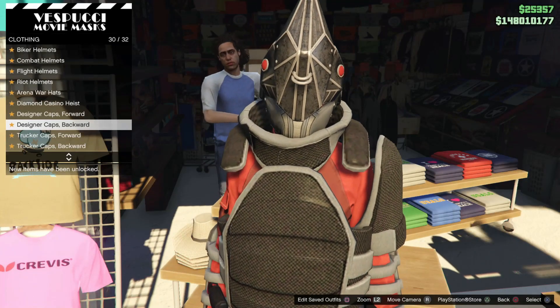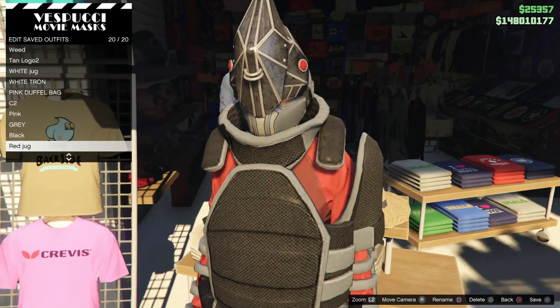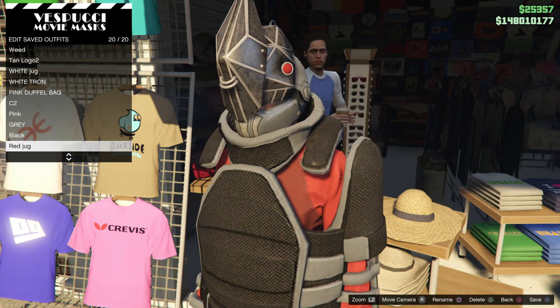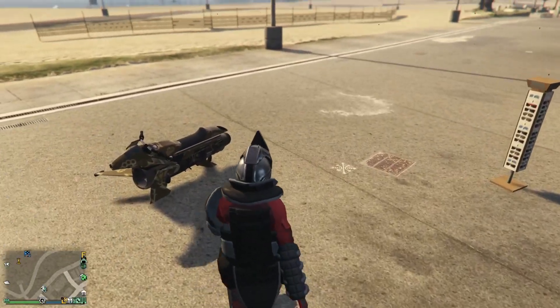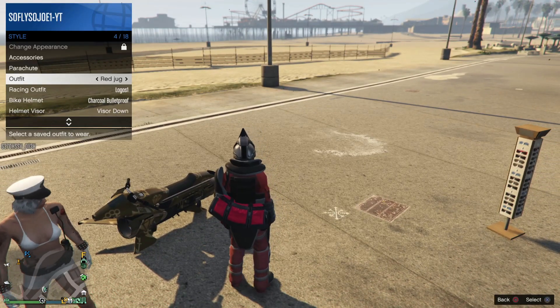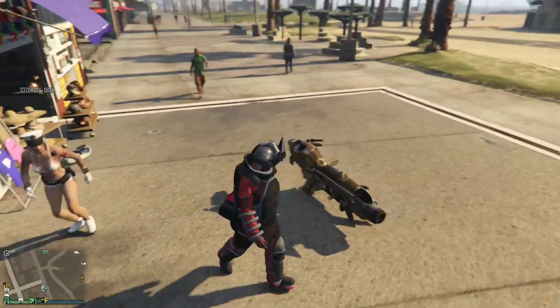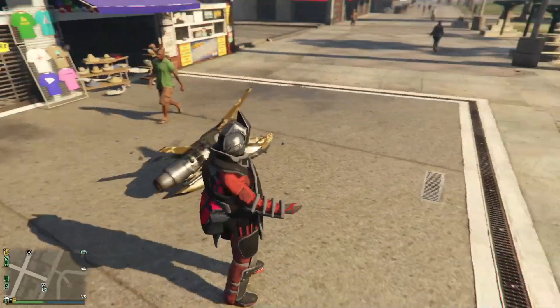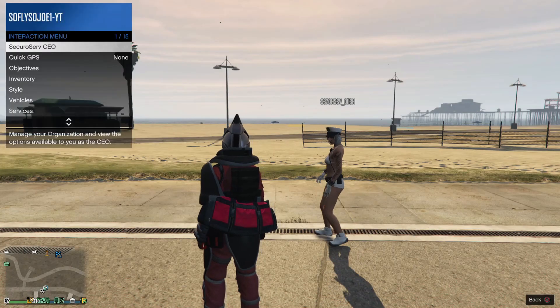What you should notice is that you are now able to save the outfit — go ahead and save it. Once you've saved your outfit, all you need to do is open up the interaction menu, go to Style, switch one to the right and one to the left, and you now have the duffel bag on a brand new outfit.